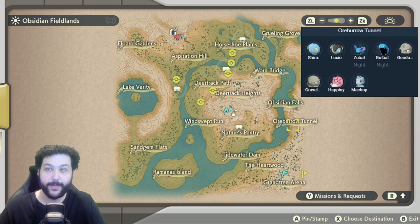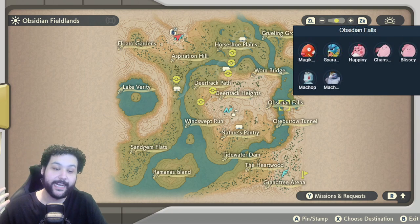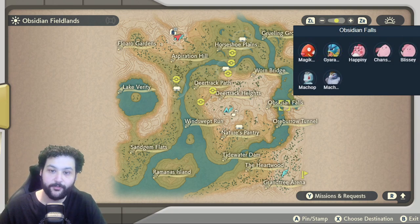Happiny makes its first appearance here as a rare baby, and Machop also spawns here, so lots of good Fighting types. Then once you get later in the game, you reach Obsidian Falls, which has Magikarp, Gyarados, Happiny, Chansey, and Alpha Blissey, as well as Machop and Machoke — lots of cool Pokemon on that end of the map.